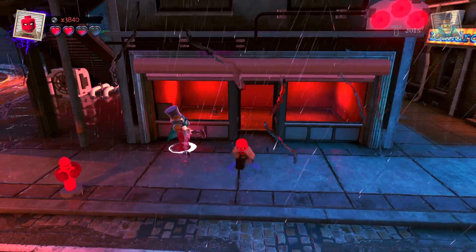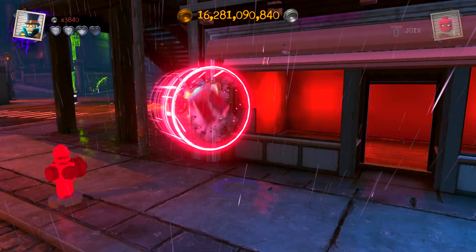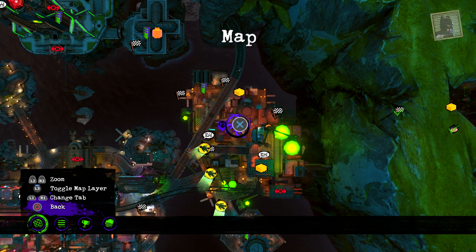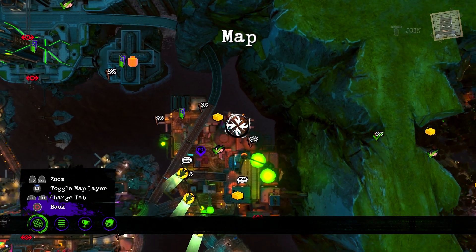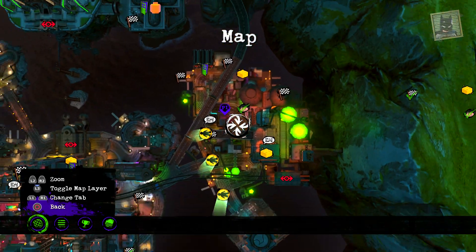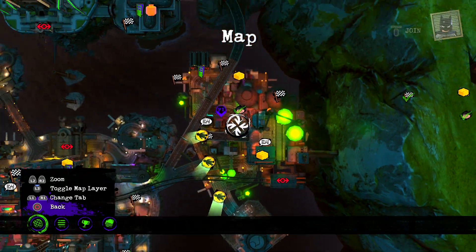Alright you guys, I think that's good for this video. I think we did like three or four gold bricks in this video — I was gonna do two or three but we did four. I'm gonna end the video now. There wasn't a lot of vehicles around here, just a few, but now I see a couple more popping up. I bet if we get this character unlocked then we'll start seeing more around here.